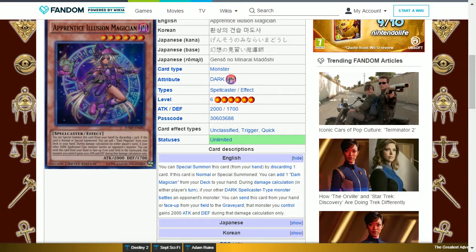The next card is Apprentice Illusion Magician. This is a dark level 6 spellcaster with 2000 attack and 1700 defense. Its effects are: (1) you can special summon this card from your hand by discarding one card; (2) if this card is normal or special summoned you can add one Dark Magician from your deck to your hand; (3) during damage calculation on either player's turn, when another dark spellcaster-type monster you control battles an opponent's monster, you can send this card from your hand or field to the graveyard — that monster gains 2000 attack and defense during that damage calculation. Basically it can be used to protect your Dark Magician for that particular attack if your opponent manages to bring out a stronger monster.